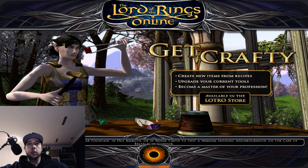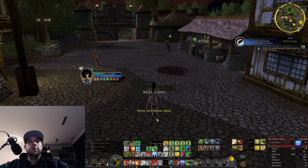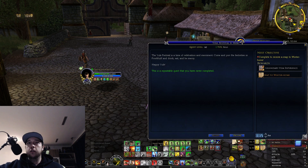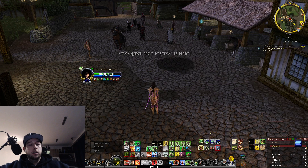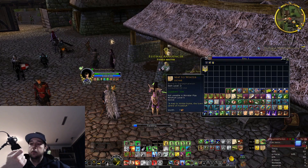We do all quests, and we also do the dungeon, which is a seasonal one — the Strohwagun, the giant from Heligrod. We do that to farm the tokens for the items too. You gotta take this quest here that will lead us to Winterfest. If you're not taking the map they send, you can also take the Stablemaster here. I'm gonna use the map.